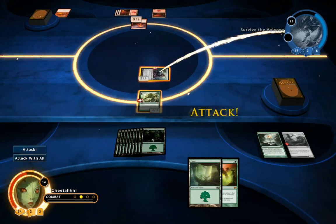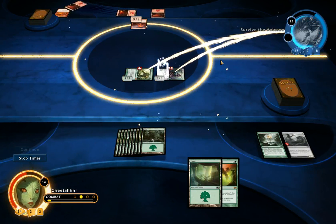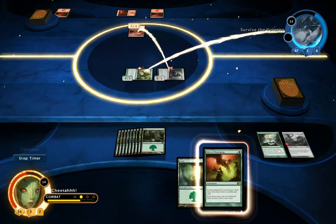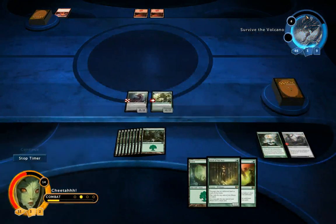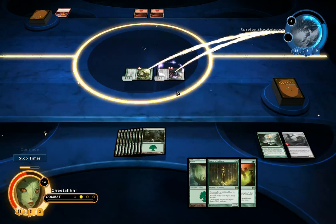So I'm going to swing with both — he has to lose his creature here, he has to block, otherwise he takes 12 damage. There's no need again for me to play this Rites of Flourishing. And he's run out of stuff. That's how you defeat that encounter.